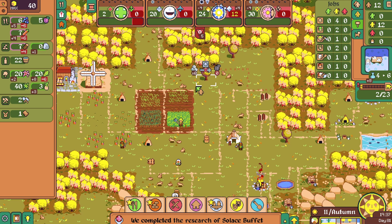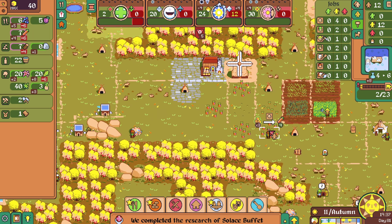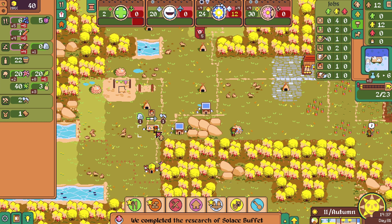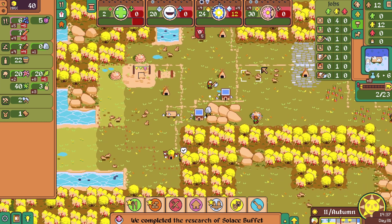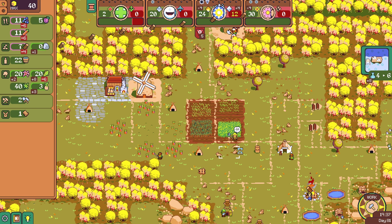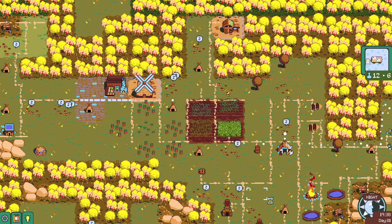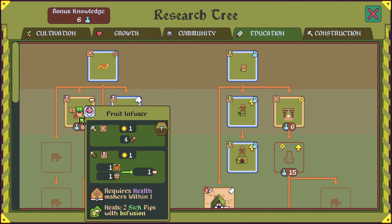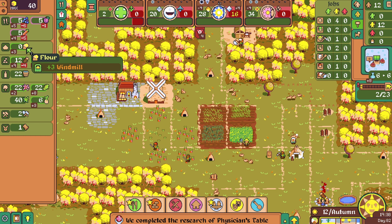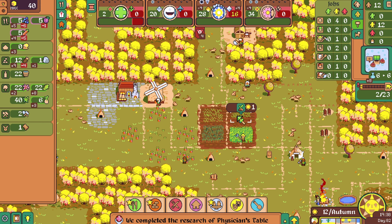We don't have the wood guy working — we're running out of wood now. Four days to finish upgrading that place. Berries are being gathered, stone is being gathered, tools are being made. We don't need the tools urgently, so let's have the lumber person go back. Things are going well over there. Physician's Table — and then next is the Fruit Infuser. I think that's all we need to do. We're gaining 3 flower now, gaining more barley — which is nice.